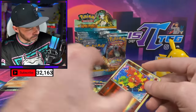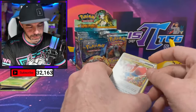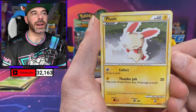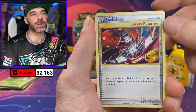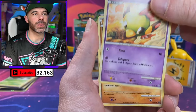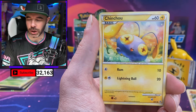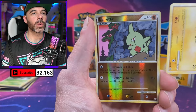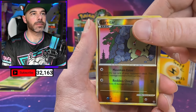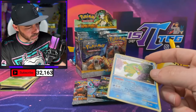Steelix regular rare. I know a lot of people collect the pack wrappers, so I want to keep those in the best possible condition. We got Plusle, Energy Returner — cool artwork — Tropius, Cherubi, Natu, Riolu, Chincho. Reverse Larvitar — not bad. And a Politoed Holo.